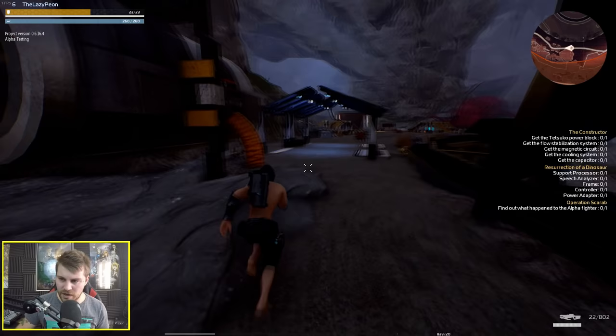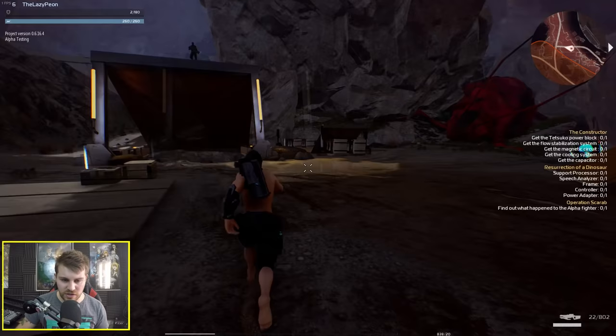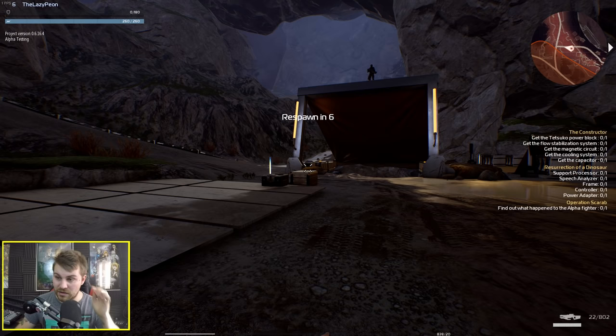I've got a quest to find out what happened to the alpha fighter — that's an incredibly vague objective. It's given me this massive area and whatever I need to do is somewhere in it. And I just died because there were no sound effects or visual feedback that I was getting attacked.